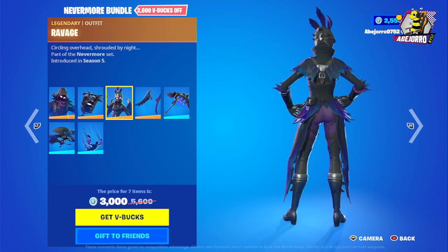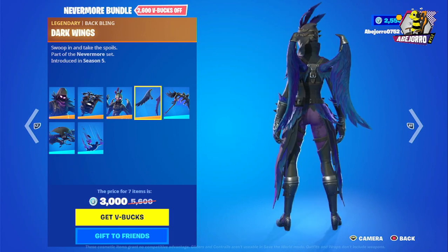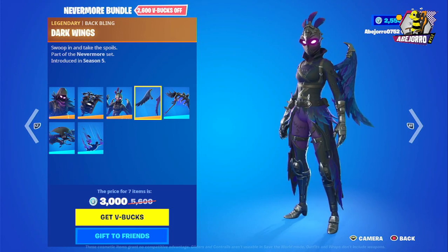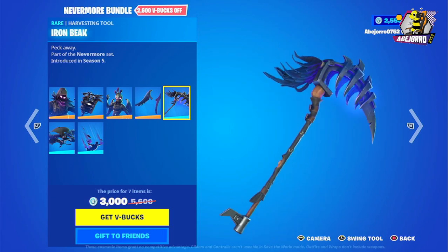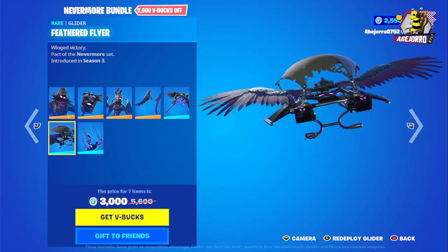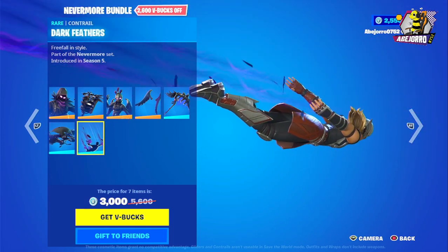Then we have Ravage in one style, and this is the back bling. The colors of the back bling and the wings are really really nice — bluish. Then we have the Iron Beak harvesting tool, and the glider the Feather Flyer. And the Dark Feathers contrail — really cool.